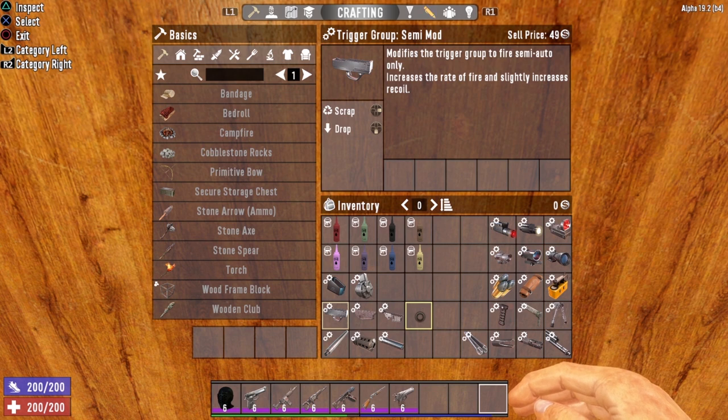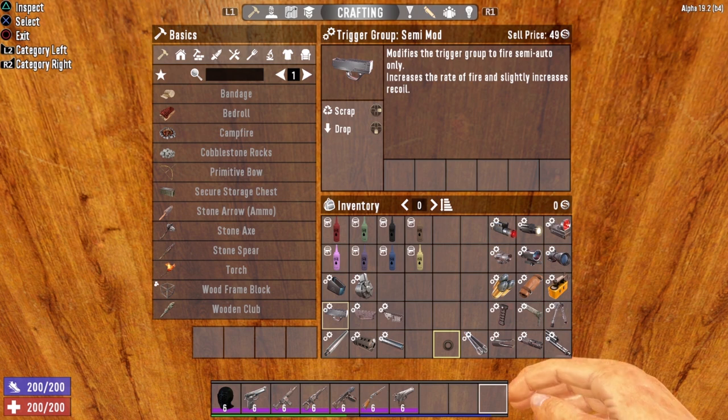It's important to know the default fire style for the weapon you're modifying. Most weapons in Seven Days to Die are semi-automatic, including the pistol, marksman rifle, sniper rifle, pump shotgun, desert vulture, and auto shotgun. The tactical assault rifle is a default burst weapon, firing a three-round burst. The AK-47 and M60 are fully automatic weapons.